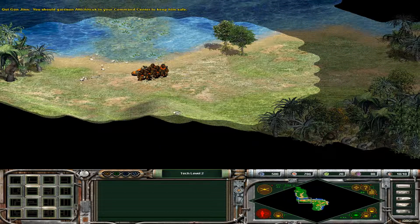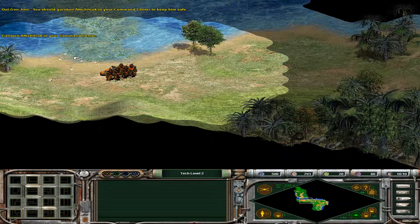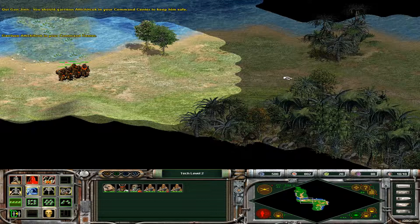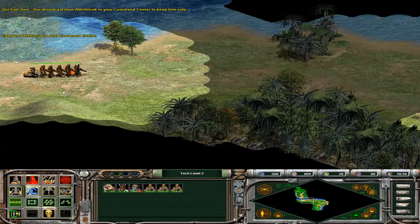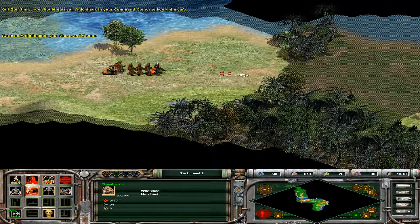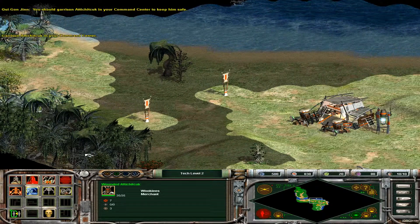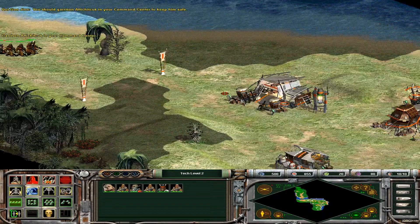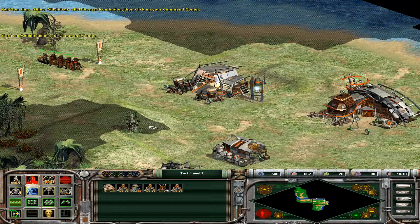You should garrison Atichitik in your command center to keep him safe. Select Atichitik, click the garrison button, then click on your command center.